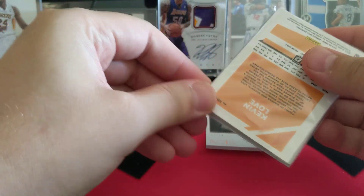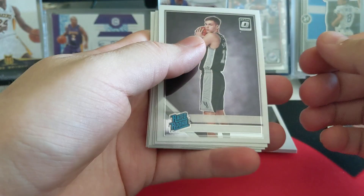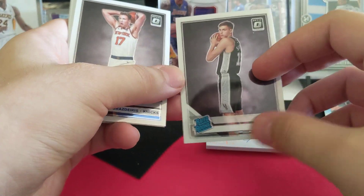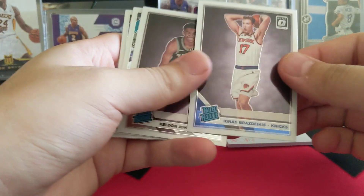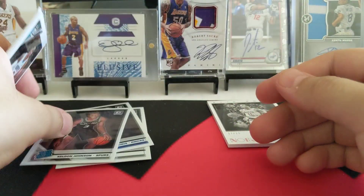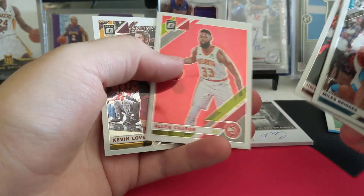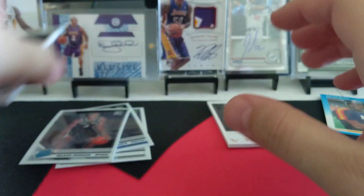It's 17 out of 25 on the card auto. They were really nice to throw in this little gift — Optic cards. There's a Lucas Aminich error card with no name. I think I pulled this auto. Ignace, another rookie. Kelvin Johnson, another rookie. That's pretty cool, pretty nice. I like that.